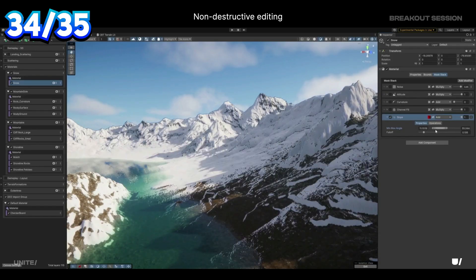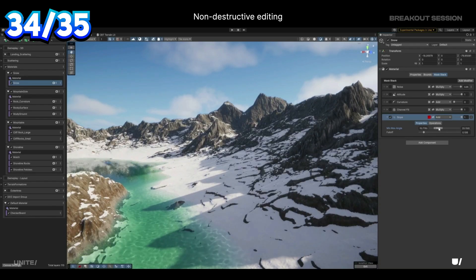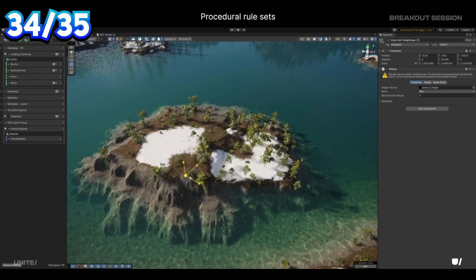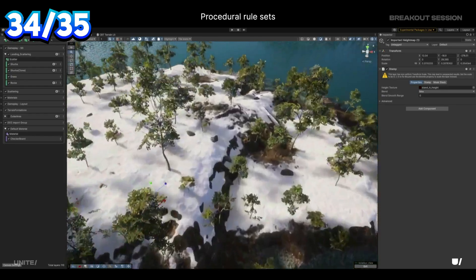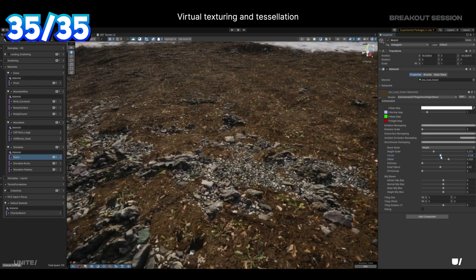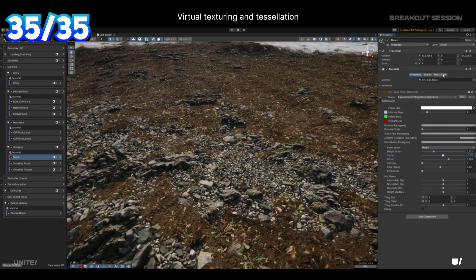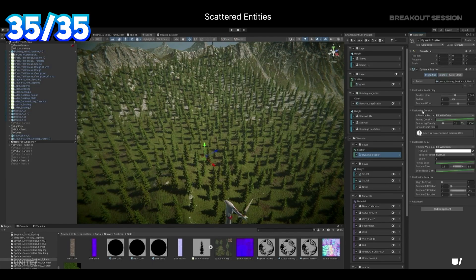Worldbuilding gains a lot of procedural features — rulesets based on values like altitude or slope, shown based on examples of mountains or an island. Better mesh blending is also included. Finally, virtual texturing optimizes performance by reducing mesh complexity further from the camera.